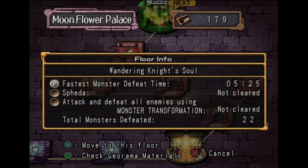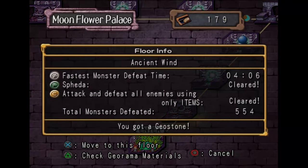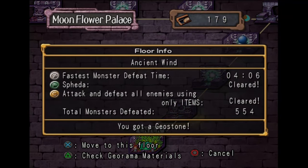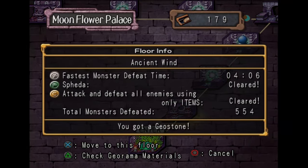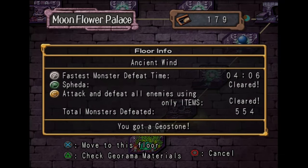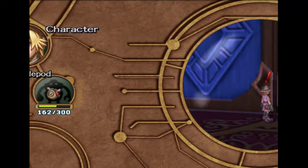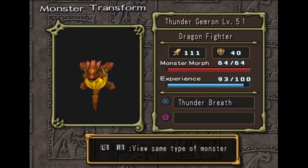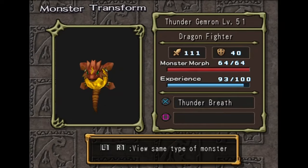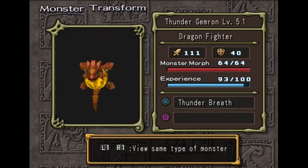Monster transformation — this kind of sucked to level. What I did was go to the first floor and just ran through the Ancient Wind like 57 times to level up the Gemron monster. I found this to be the most efficient way, because that floor gives the most experience and there's no mimics, so you can theoretically ignore all the chests as long as there's no gate you need to unlock.